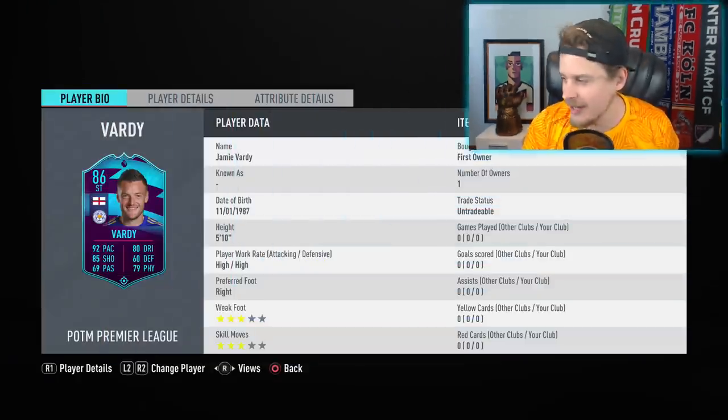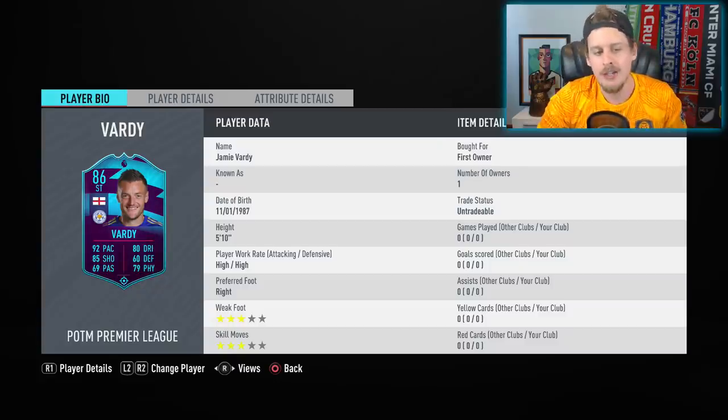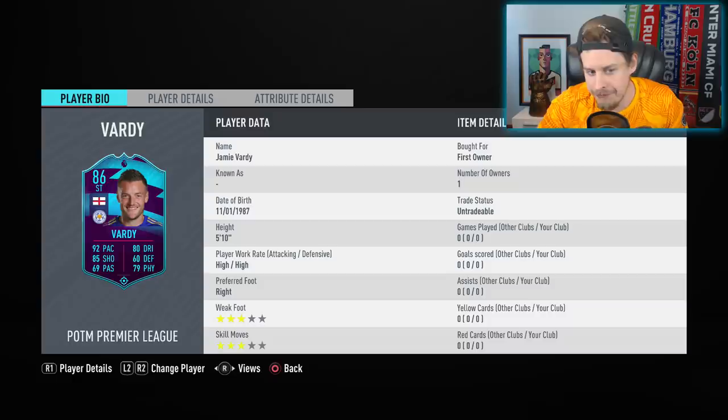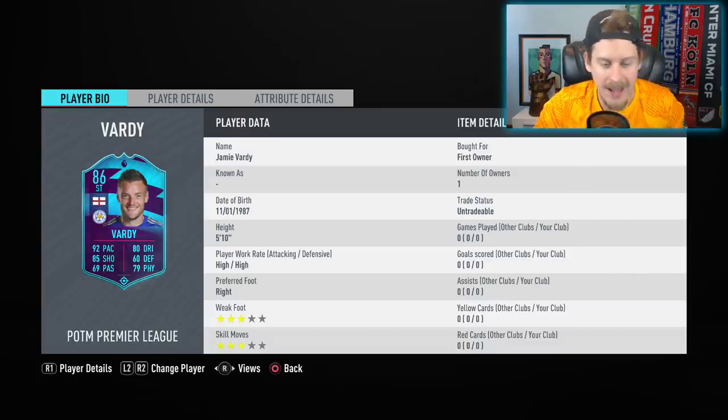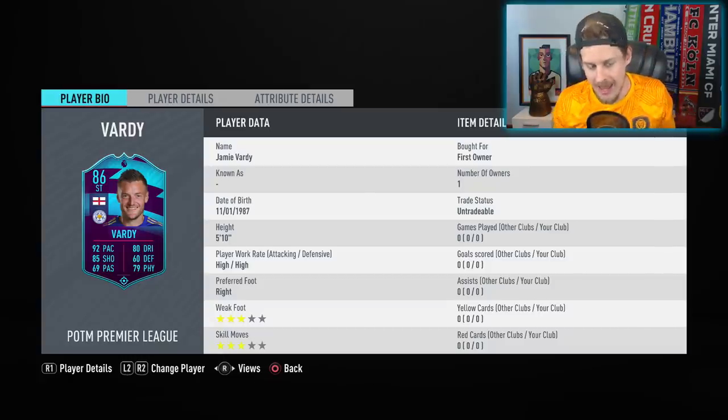There is no other word to use outside of Tesco Vardy — one of the cheapest and one of the more unexplainable SPCs that EA have released. For cheaper than you can do that 81-plus Champions League upgrade pack, you can get yourself arguably a top-five as of right now Premier League striker. This Jamie Vardy card immediately goes into the ranks of players that certainly fits the mold of a player you could start in your weekend league or high-end division rivals as a Premier League striker.